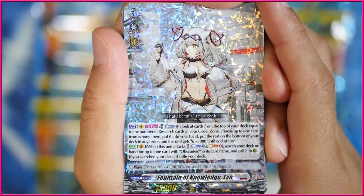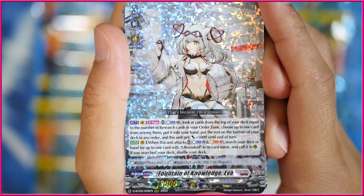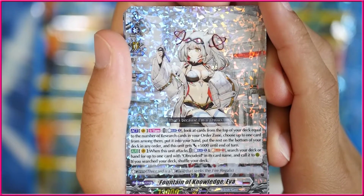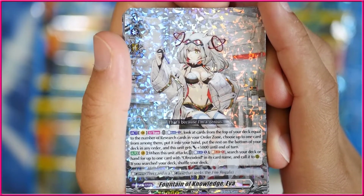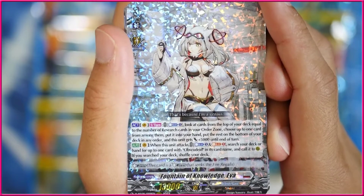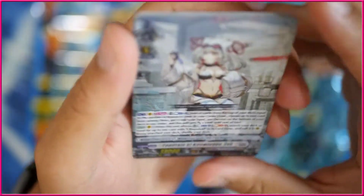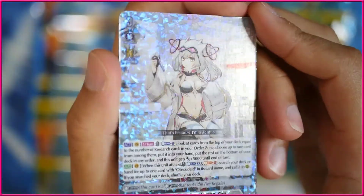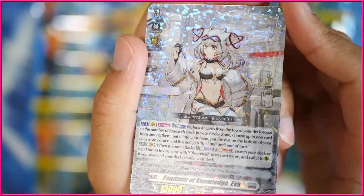And then we're actually going to get Fountain of Knowledge Eva here. Amazing — I needed exactly one more copy of this, and we managed to pull it. Eva does quite a lot. On Vanguard Circle, once per turn, act — you can counterblast one, look at the top cards from your deck equal to the number of research cards in your order zone. From the Ride Line alone you automatically have two. Choose one card from among them, put it into your hand, and put the rest on the bottom of your deck in any order. This unit gets 5k at the end of that turn. Then on Vanguard Circle, when this unit attacks, you can counterblast and soulblast one — search your deck for up to one card with Obscured in its card name and call it to rearguard circle. So it gives you a fourth attack. Very, very cool. I love the art on this card. I was originally really disappointed in Eva, because I was hoping the next Brandt Gate ride line would be some sort of robot, but she actually ended up being really cool.